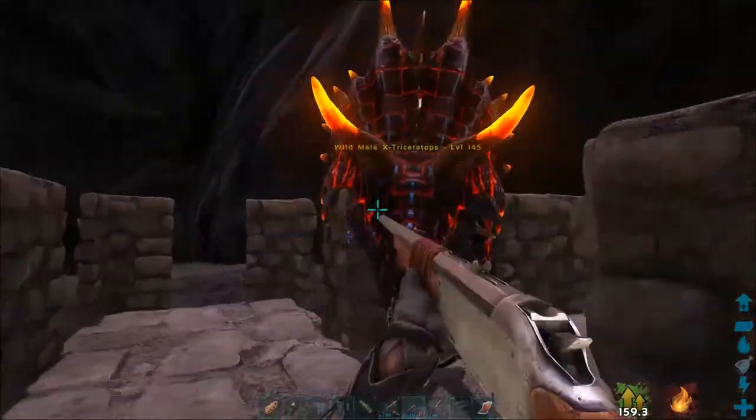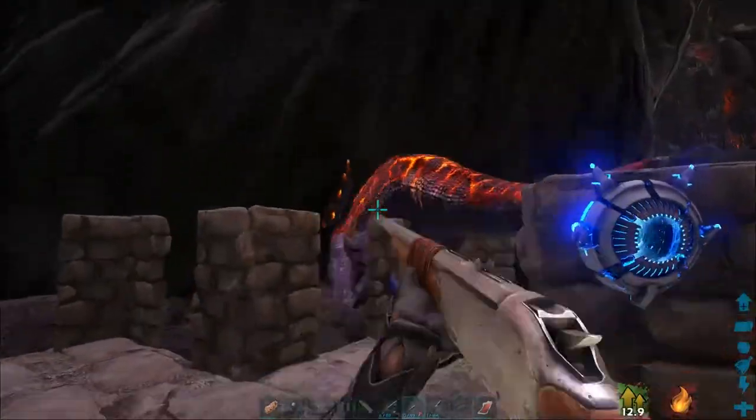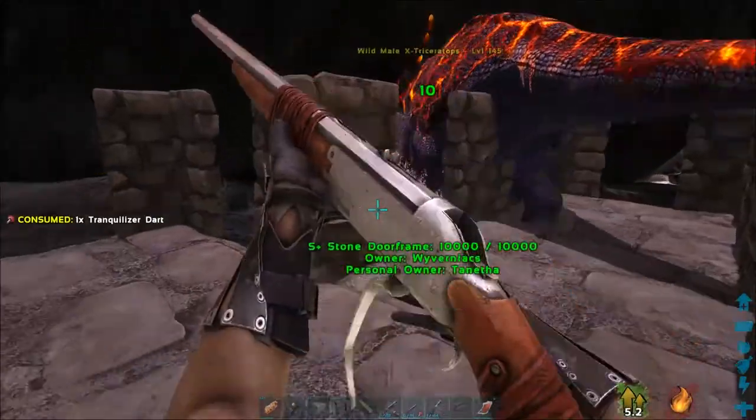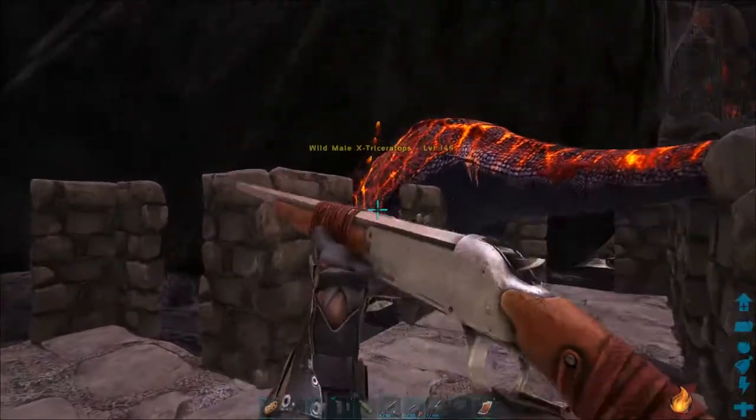Once their torpidity raises high enough, they will stop attacking and attempt to flee. This means that they are really close to passing out.